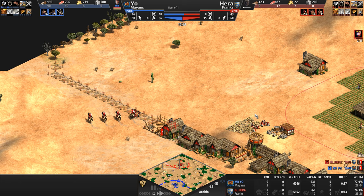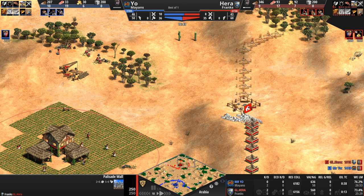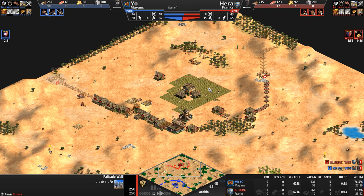Hera, taking a page out of Mr. Yo's book, says: you're going to wall off and try to play into the late game — I'm going to do the exact same. You're using gold on your left to wall off, I'm going to use stone on my right, because we are nothing if not mirror buddies here. And yes — both players heading up to Castle Age.